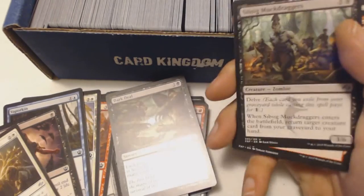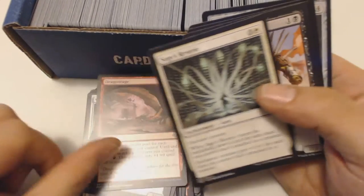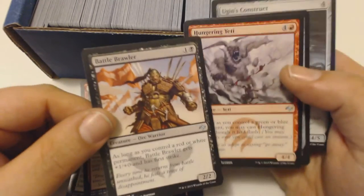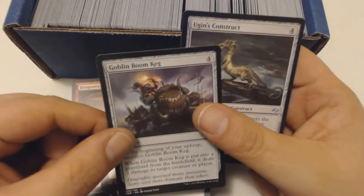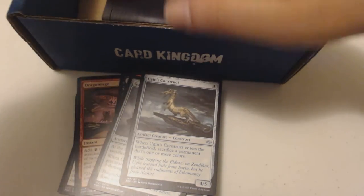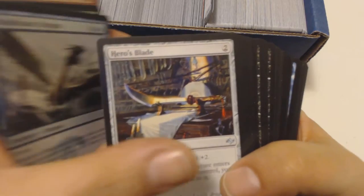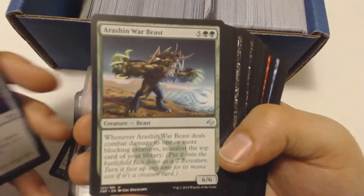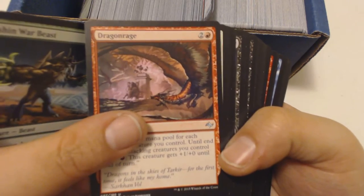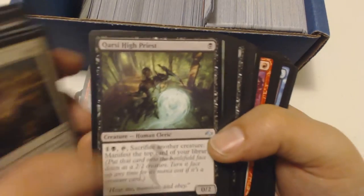Let's see what uncommons I got. I got Honor's Reward, Dark Deal, Sibsig Muck Draggers — which sounds racist, I don't know what that's about — Dragon Rage, that sounds not good, Sage's Reverie, Battle Brawler, Hungry Yeti, Goblin Boomkeg, Ugin's Construct. I thought it was just Ugin — ooh — but it wasn't. Probably not gonna get those kind of mythics in here. Noxious Dragon — okay, a little bit of a black dragon, that's fine.